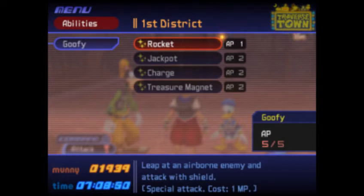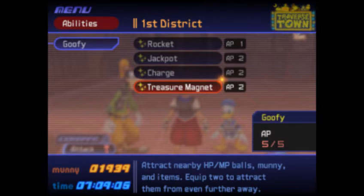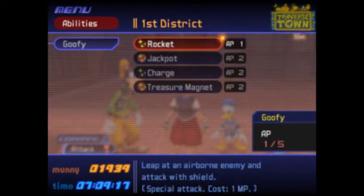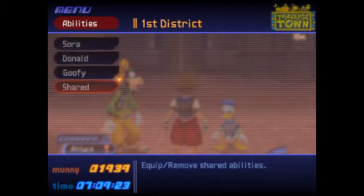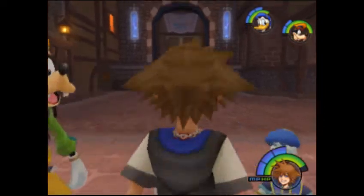Whoa man, you got a lot of stuff, don't you? Leap at an airborne enemy and attack with a shield. Receive more money. Charge and knock out an enemy with shield. Attract nearby HP and MP balls — money and items. Equip to attract them from even further away. So let's do this and this. Until I really need charge, if I need charge. Customize. Triangle fires. I can do that. So you can't control them at all, can you? They run on their own.